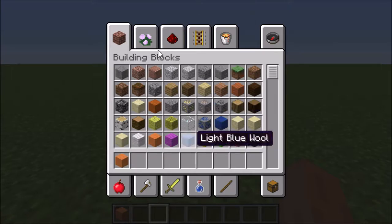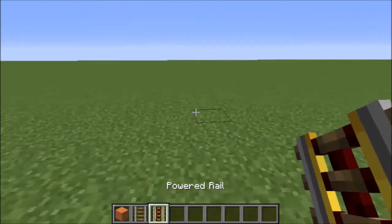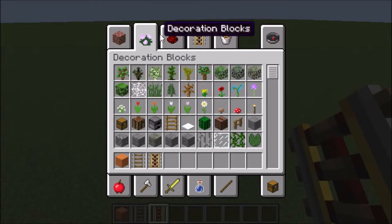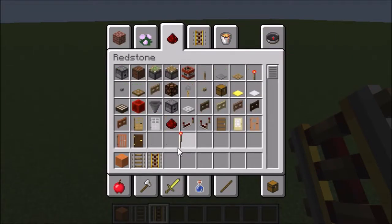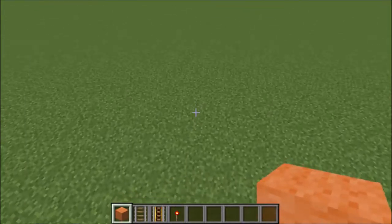Then you go to the track. You can get detector rail if you want to do some turns. I'm only going to do a few turns. I also know I need some redstone, so I'll get some of that.